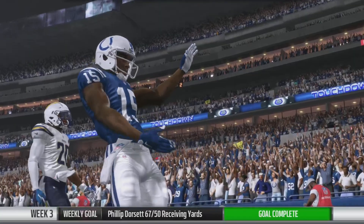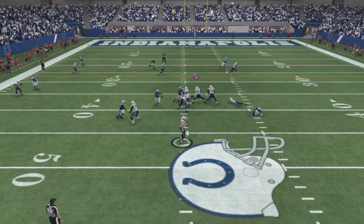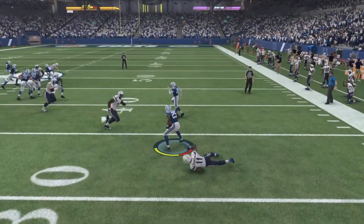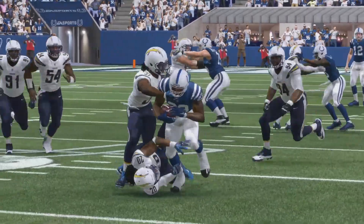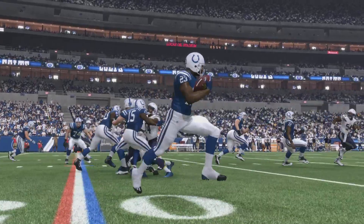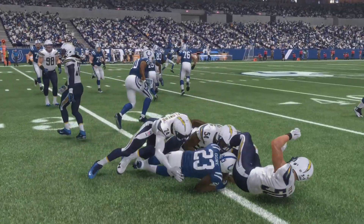You'd see those animations just by flicking up on the analog stick. You had manual user input for quick jukes, side jukes, back jukes, spin moves, and things of that sort. But when it came to using the highlight stick, it was preferred based on the body type of the player — whether he's a big back or small back — and also the player type build, whether he was shifty or a power running back.